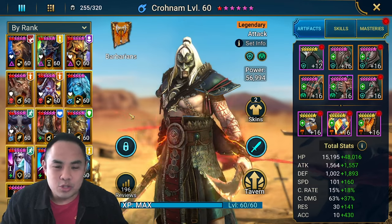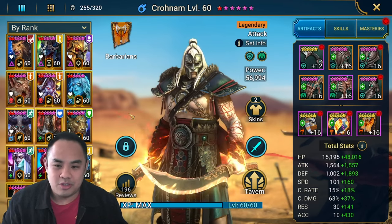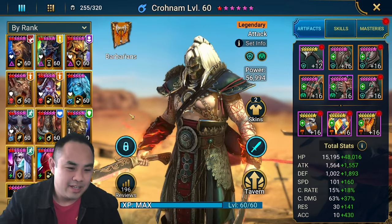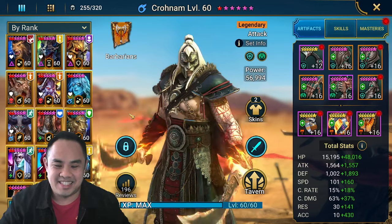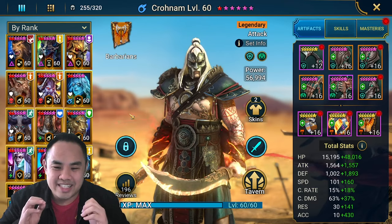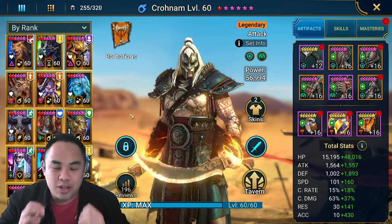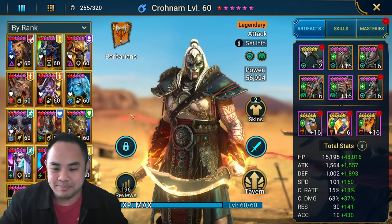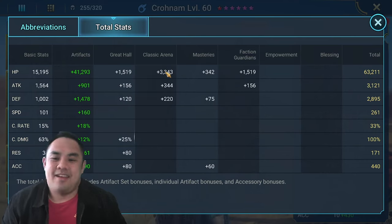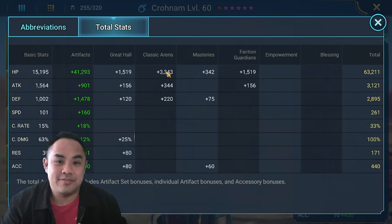If we are going to use Cronum to farm Sand Devil, you have to know beforehand you need intensive stats for him. The first test is a speed test, to understand what the minimum speed is when you are building Cronum. The answer is 260 speed. The boss is at 265 speed for stage 24, so you can go 5 speed slower than the boss.